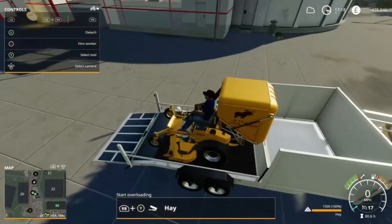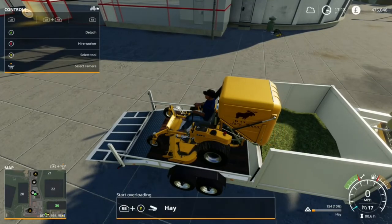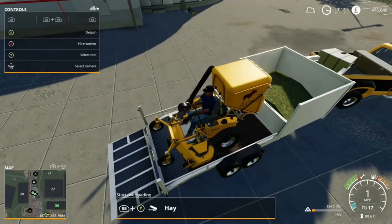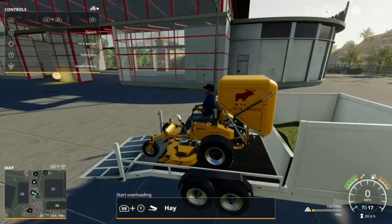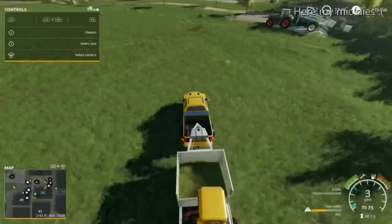If you bring your grass box fully loaded to the tipper trailer, you can unload your stuff in there and store it for later. Let me know what you think.